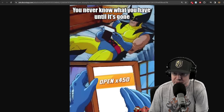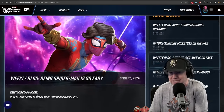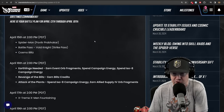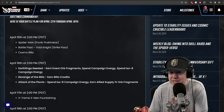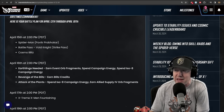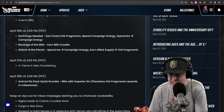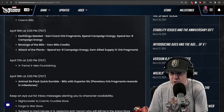The open all orbs question is addressed towards the end of the blog post. First things first, Pav is coming on the 15th, which is Monday, available for purchase. He's getting a small rework and I think he'll be a little bit better. The battle pass is going to be Void Knight — one of the better characters. Cosmo blitz, then events starting on the 16th.